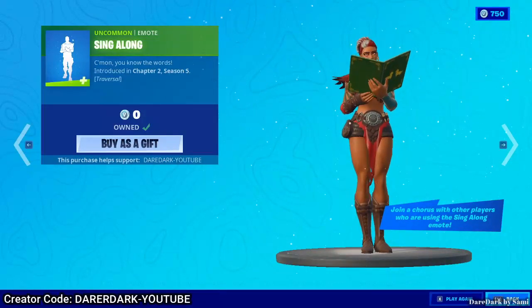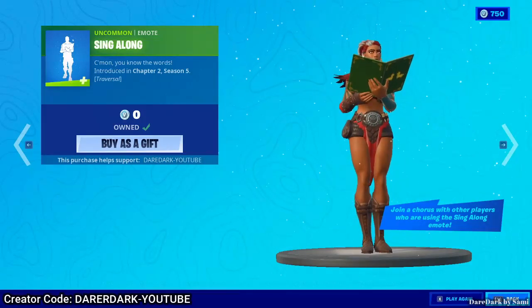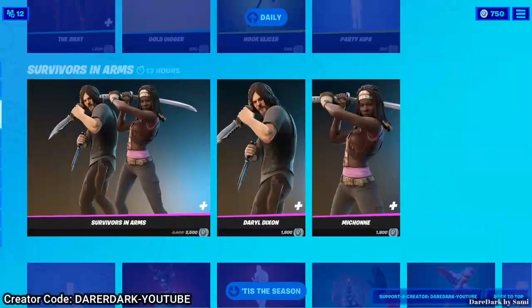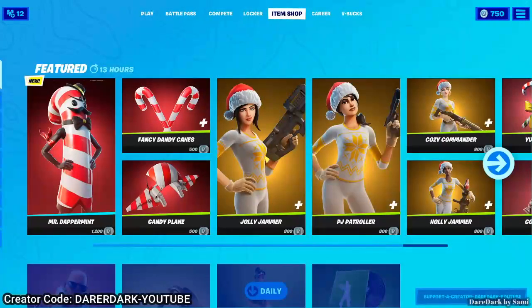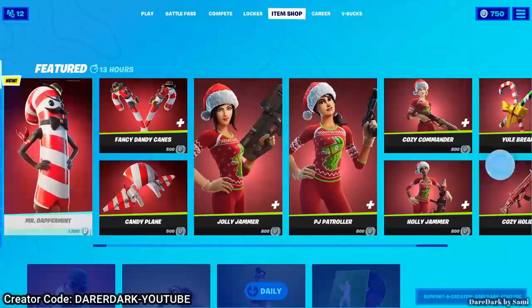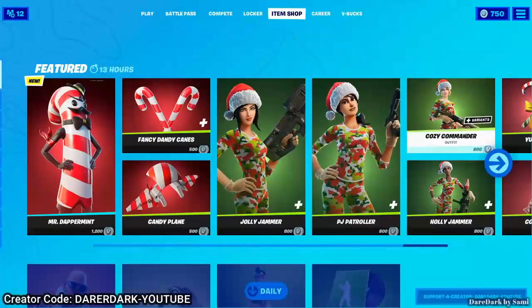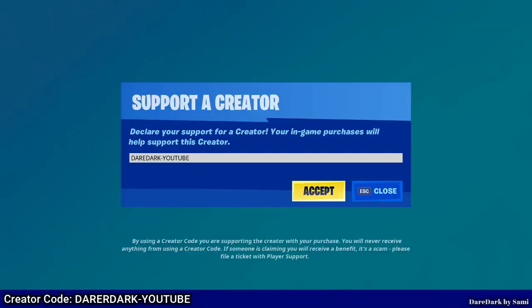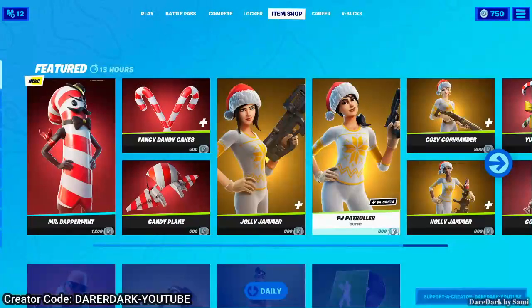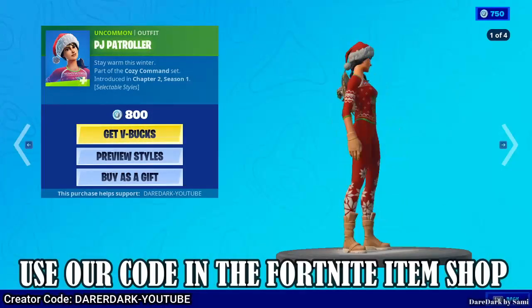A lot of you guys are confused about where the Snowmando's Outpost locations are. They are showing on the map — it is winter season and there is lots of snow on the Fortnite map. If you want one of these skins in your locker, go to Support-a-Creator and type code 'DaedDark-YouTube' and accept it so I get notified.